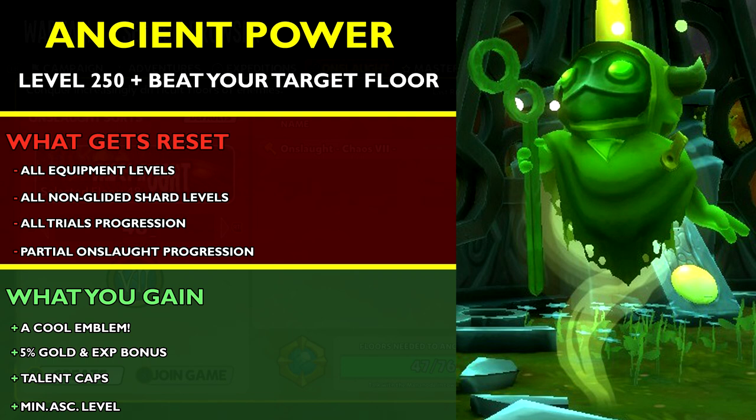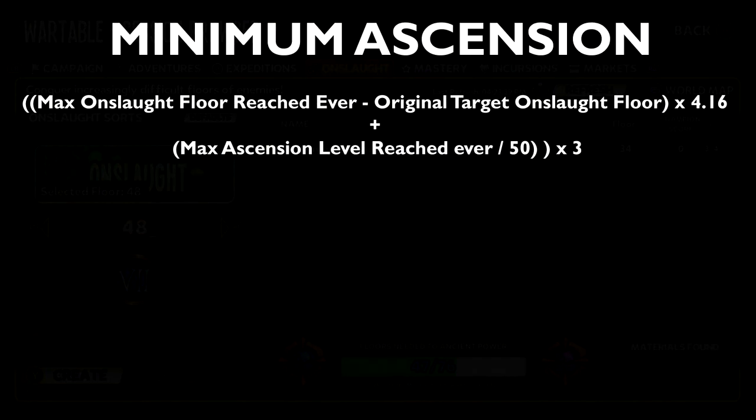If you're interested in Ancient Power, you may wonder: what floor should I reach to get the best Minimum Ascension? Many people use this formula to calculate the ideal floor to stop at. Don't worry about Talon Caps — that will come naturally. The formula is based on your max Onslaught floor ever reached, minus your original target Onslaught floor which is always 30, times by 4.16, plus your max Ascension level ever reached, divided by 50, then times the whole thing by 3.